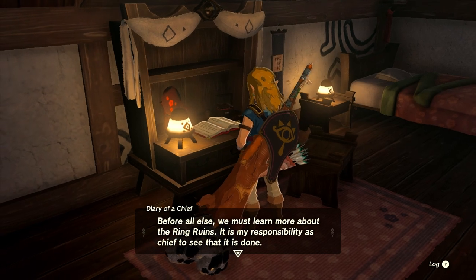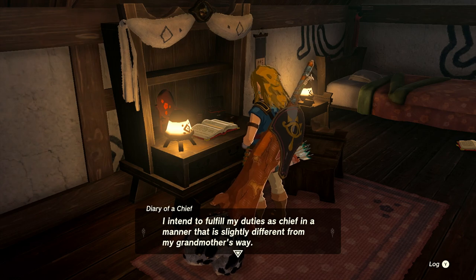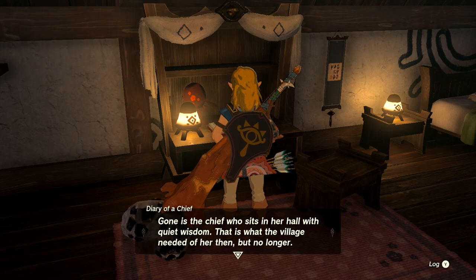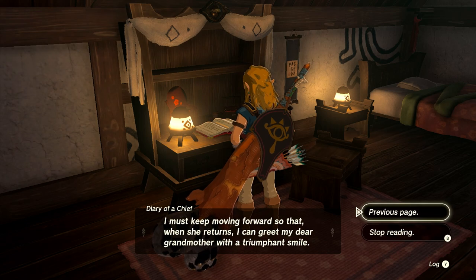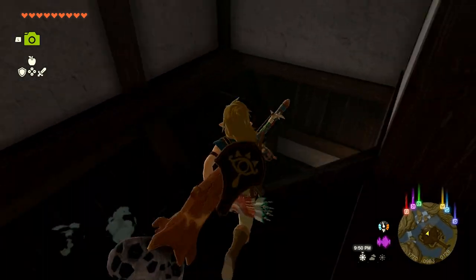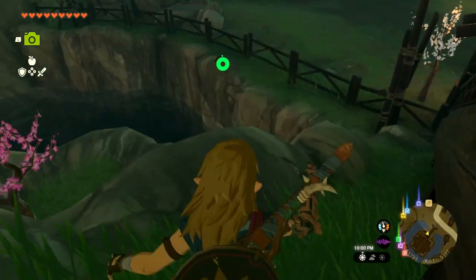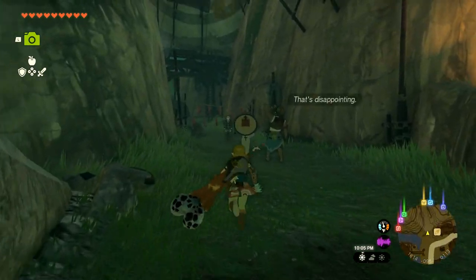The Zonai survey team arrived and their leader Taro already found a clue to deciphering Zonai writing. Paia tentatively named the ruins the 'ring ruins.' The villagers embraced her decision to coexist with the ring ruins, some volunteering to aid research and others for patrol duty. Dorian's daughter Coco even crafted souvenir ring garlands. The quiet village has regained its vigor. Before all else, Paia writes, they must learn more about the ring ruins - it is her responsibility as chief.